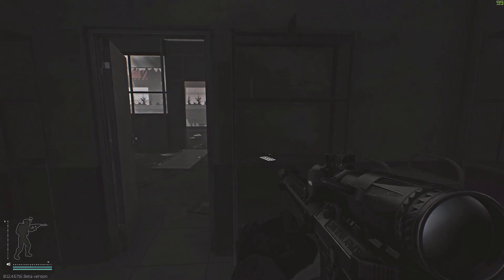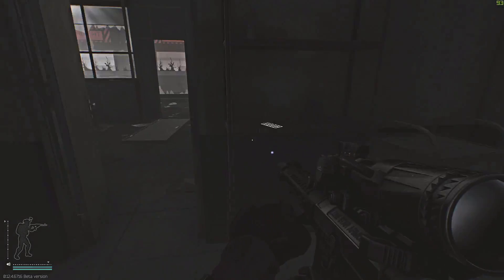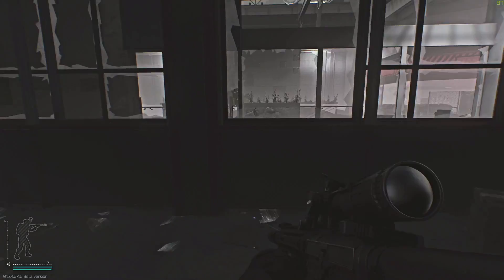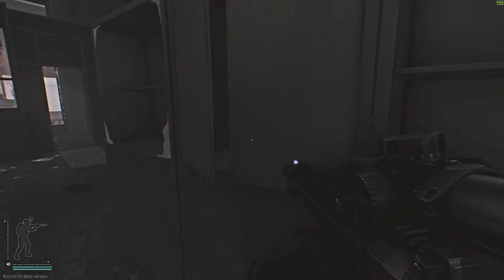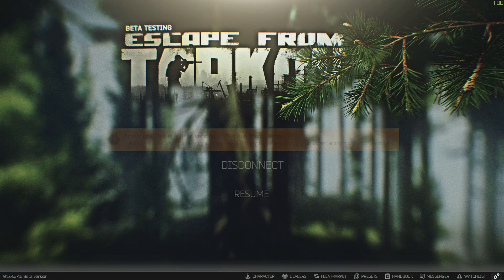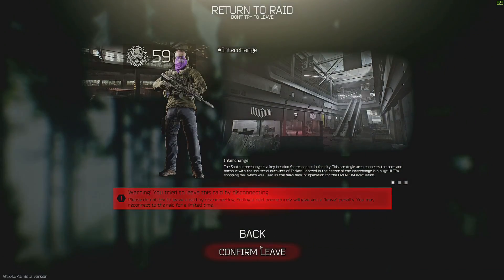Inside there are several defibrillator, LEDX, and ophthalmoscope spawns. People have reported getting an average of one LEDX for every couple of raids where they've unlocked the door, so this could be incredibly lucrative. With the new version of the mall becoming more widely understood, it's quite likely you'll need a team to secure this room — lots of people camp both the power station and the EMERCOM location due to the high traffic.